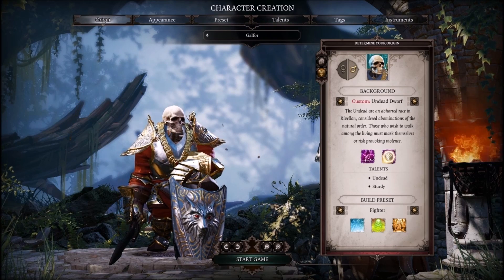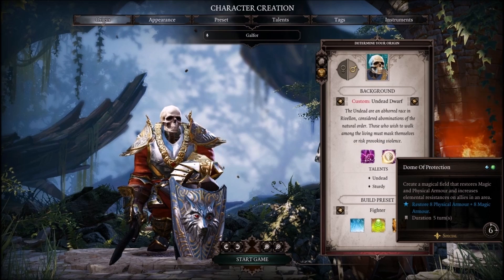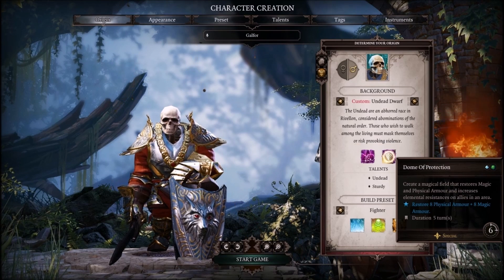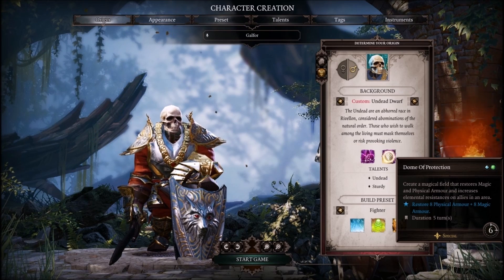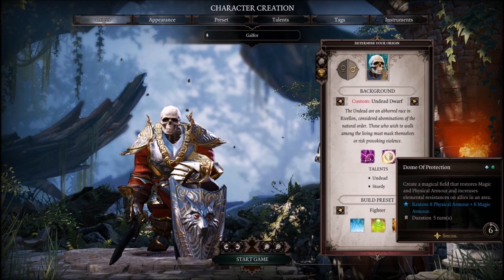Undead custom characters also get Dome of Protection, which is really nice, especially as a tank. You want to make sure that your physical and magical armor are always up, and it also gives elemental resistances to all your allies. It gives you a nice way of restoring your armor, which is exactly what you need as a tank.